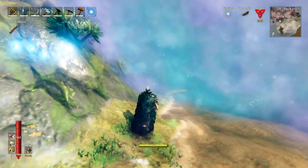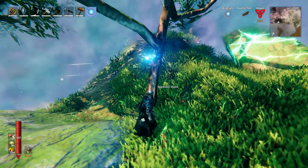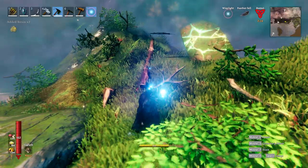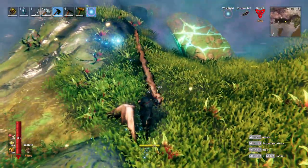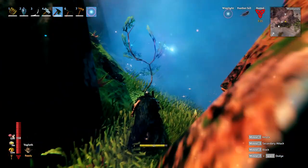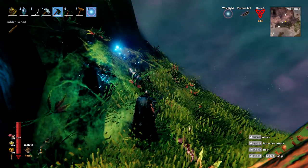Once you're in the Mistlands you can go and look for the new trees called the Yggdrasil shoots. All you have to do is take your black metal hatchet and chop these down, and when you chop them down it'll give you Yggdrasil wood. Also when you're running around you'll see little tiny sprouts or shoots, and these also give you Yggdrasil wood.